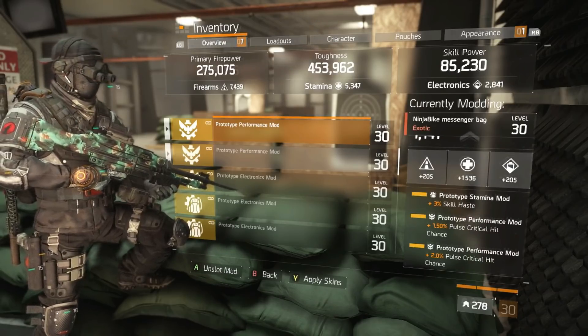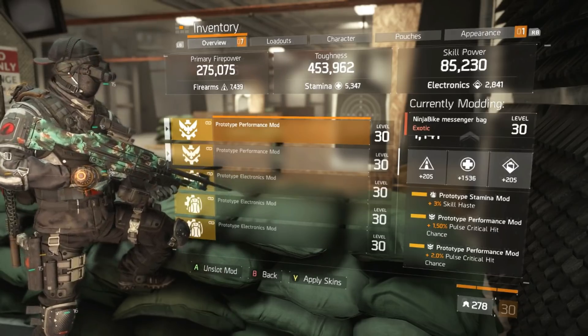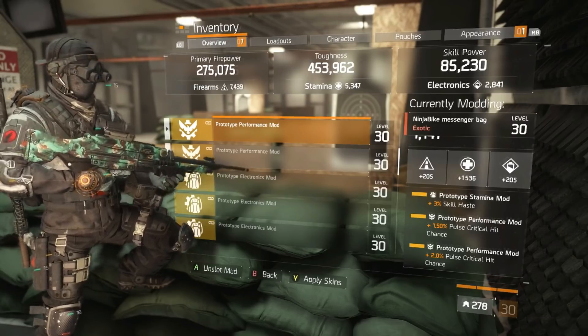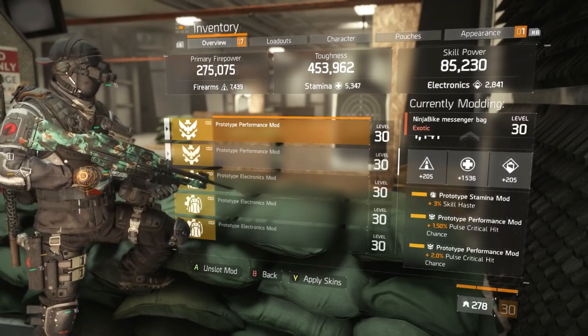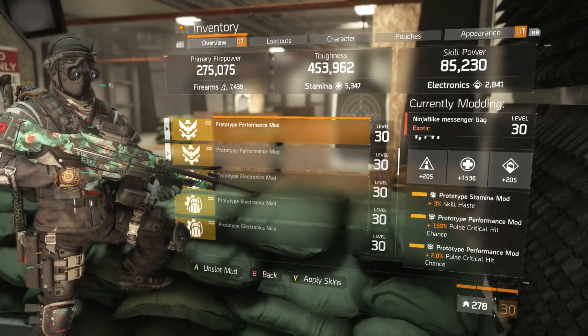For performance mods, I'm running all Pulse critical hit chance. The reason is that Pulse crit chance interacts with one of your talents, and because First Aid self-heal gives such a low base heal that increasing it by about 20% from performance mods provides no real value. Pulse critical hit chance is the best performance mod option for this build.